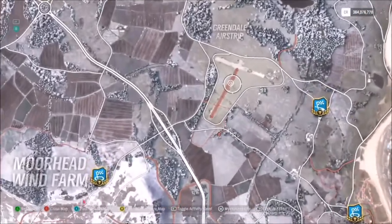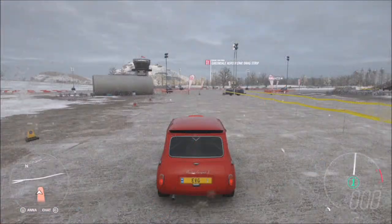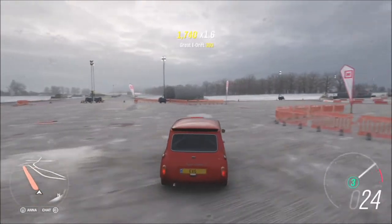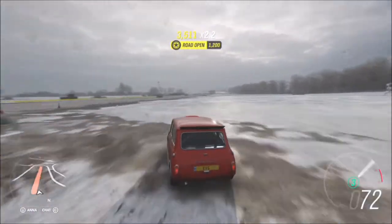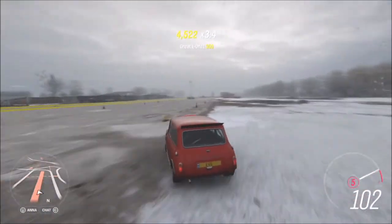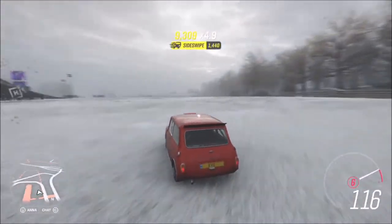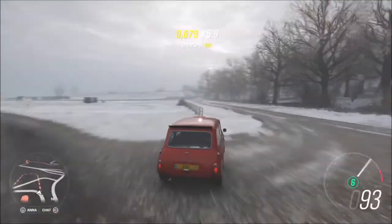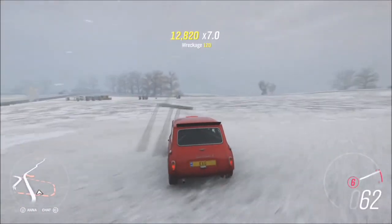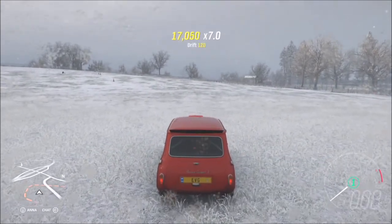To complete challenges like this I always go over to the Greendale airstrip, because there are loads of skills you can earn there - smashing into things, drifting, speed skills, whatever. If you've only got a multiplier of five, you need to hit 15,000 skill points and multiply by five. But after buying out the perks the multiplier goes up to seven or eight, so you need less than 15,000. You can see I'm already at a 6.1 times multiplier with 11,000 skill score.